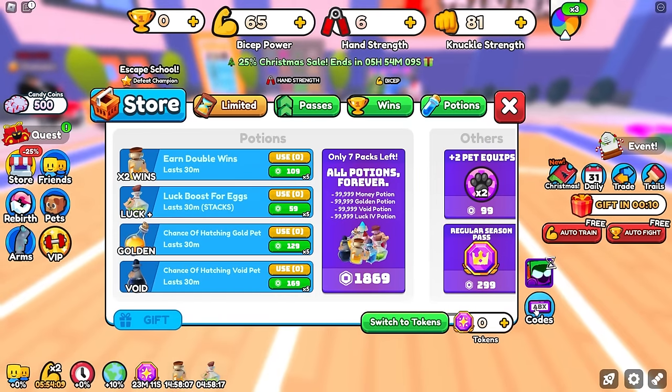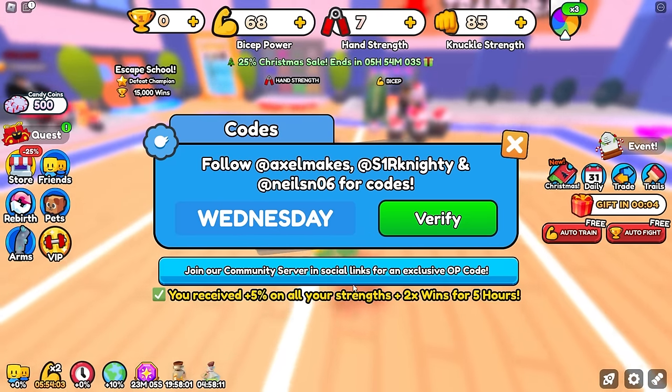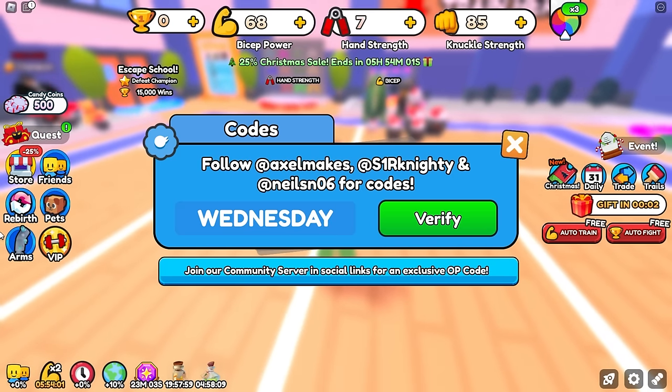The next code is 'Wednesday' — capital W. This gives you plus 5% on all stats and plus time-to-win for 5 hours. Awesome.